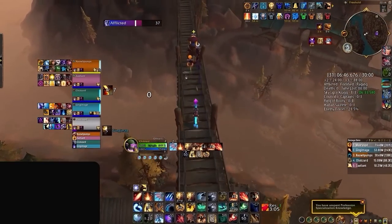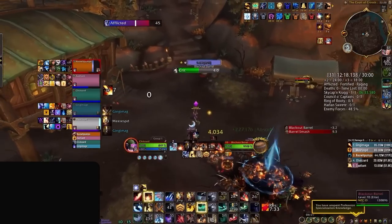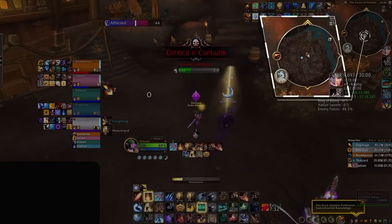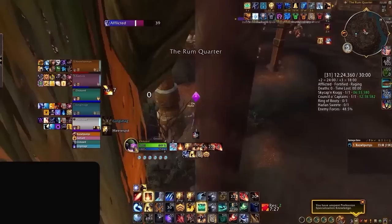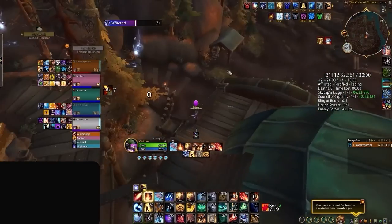We will see something similar much later on. But before we get into it, we have two back-to-back tricks immediately after the second boss. Here you can see our mage making his way towards the Ring of Booty to start the RP event in advance, since it takes almost a minute to finish. And while he's doing that, our evoker, priest, and paladin position on top of this awning while our tank starts a massive pull.